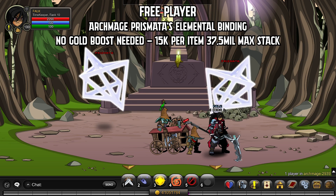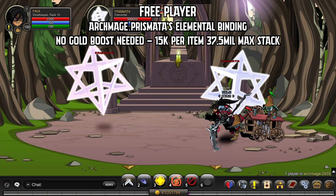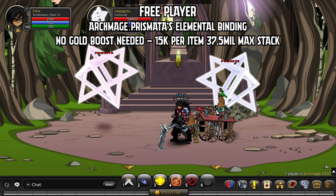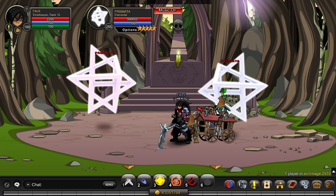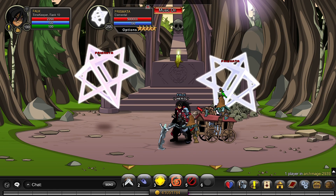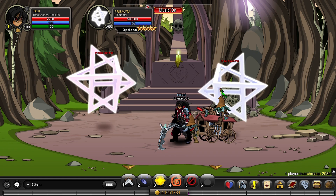Here's a method for both members and non-members without any gold boost active. After joining Archmage, you'll find Prismatas up here. They're really difficult so you can't solo them, but with a decent group composition you can kill them fine. They drop something called Elemental Bindings, which sell for 15k per turn-in. They stack up to 2,500 — that's around 37.5 million total if fully stacked — so without any boosts it's a really great amount of gold.